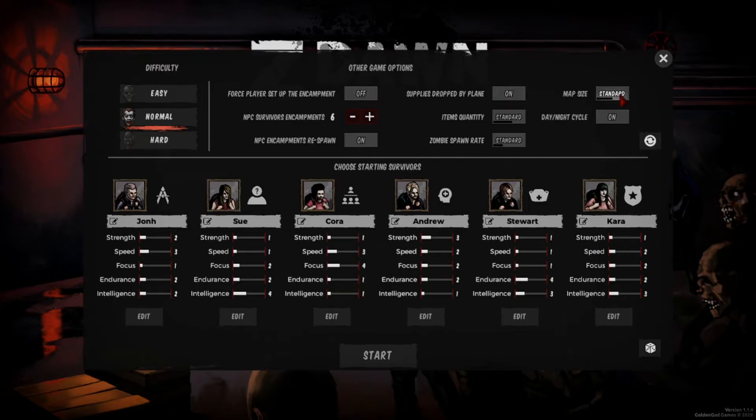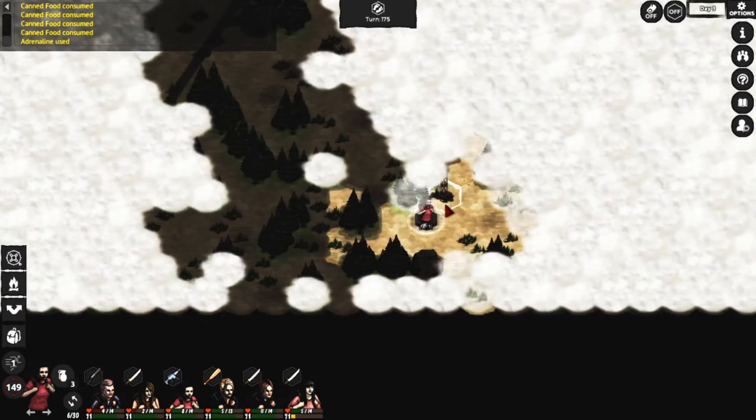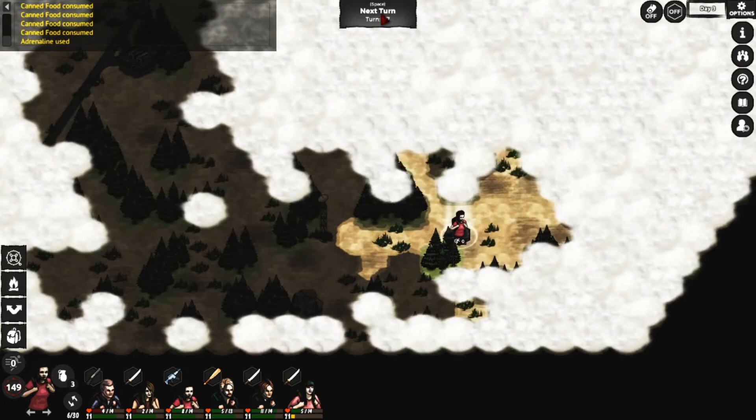Z-Down is a small, indie, turn-based survival game. The developers say that it's an RPG, while in reality I'm just not too sure. It has a variety of different weapons and items that you can find, but there aren't really any quests — you're just trying to get your band of survivors saved.